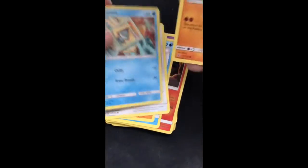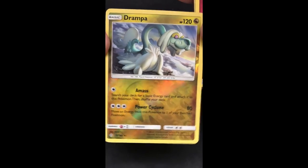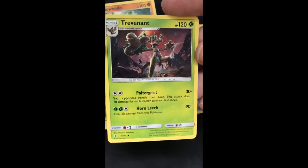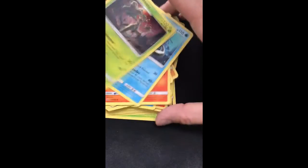We check Chansey. Drampa is our rare card. And we get one more rare card. So our best card is probably...